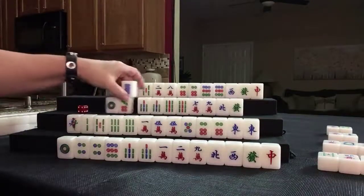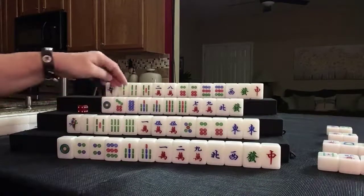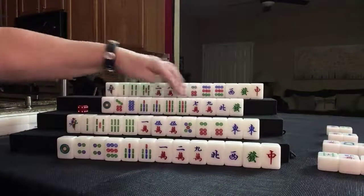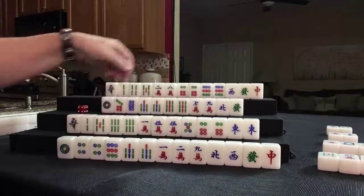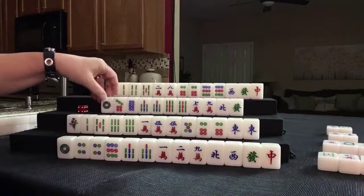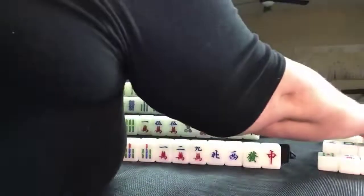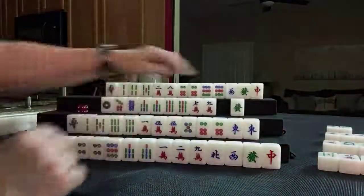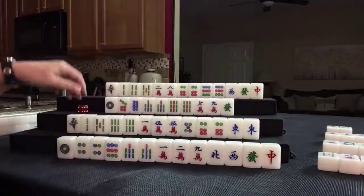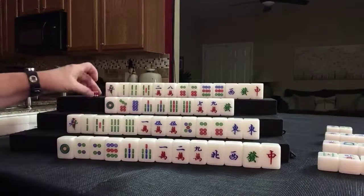Eight dot. We have a kong of south. 7, 8, 9 — 7, 8, 9. Mixed triple chow — that's some good score. Let's keep the 1 and discard north. We might be better to pair that up, and the north won't bring us any value.